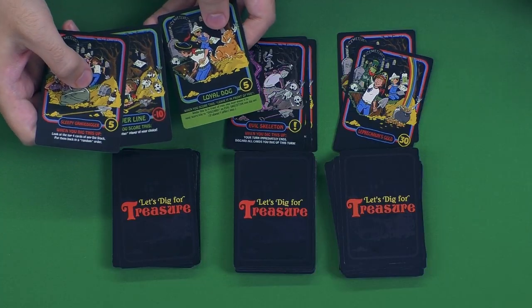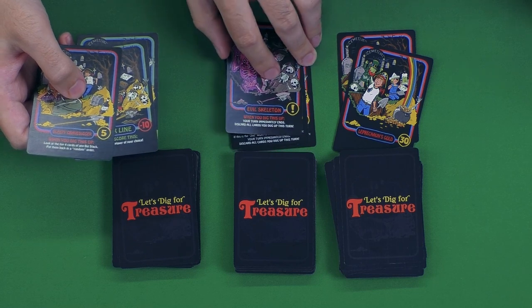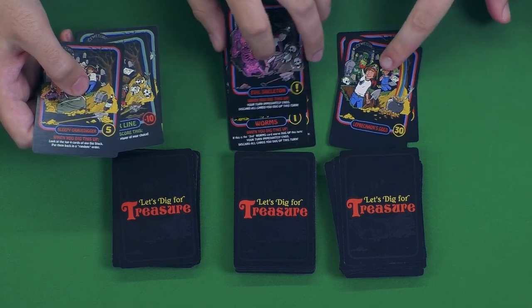There's not a ton of player interaction — you're basically worried about your own business — but there are some cards like 'look at the top four,' so you might have some information about a pile and use that to your advantage. Other players might try to figure out why you're avoiding a pile. Some of the best moments come from that: you look at the top four, keep drawing from your pile, and everyone else decides to leave that pile alone. There are some genuinely weird and funny cards in there.